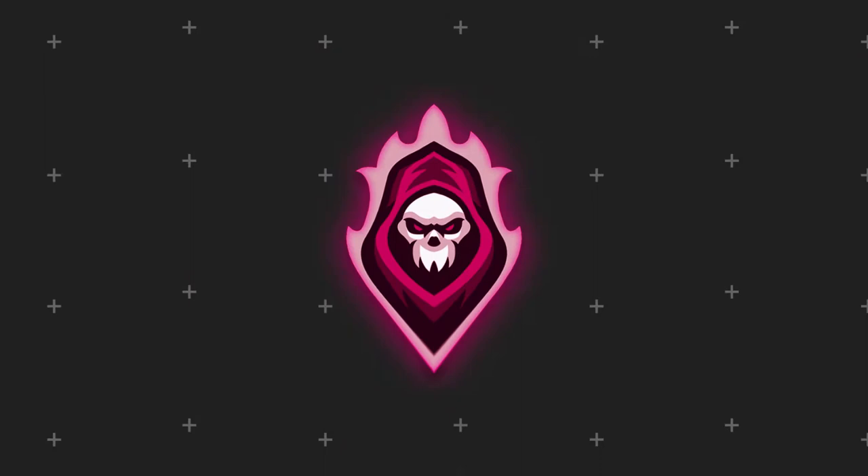The play we're going over is Dogs All Go — it's the A selection. Now here's the defense. This is the stock look, which is not too bad, but we definitely want to make some adjustments to it.